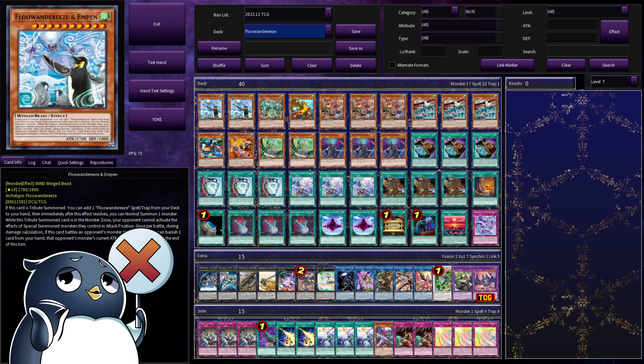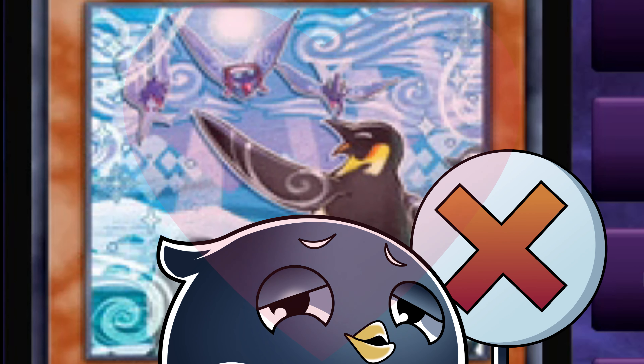To start us off, our boss monster, Flu Wanderies and M-Pen. This is a level 10 monster that has the effect: when tribute summoned, add a Flu Wanderies spell trap from your deck to your hand, and then immediately normal summon a monster. What's more important is the floodgate effect it has. While this tribute summoned monster is in your monster zone, your opponent cannot activate the effects of special summoned attack position monsters. And once per battle, if it's battling, you can banish a card from your hand to half the attack and defense of the opponent's monster. M-Pen is the main boss monster of the deck, and you can easily see why — not only does it gain you resources and allow you to summon even more, but on top of it all is a floodgate in and of itself. God, I love M-Pen.